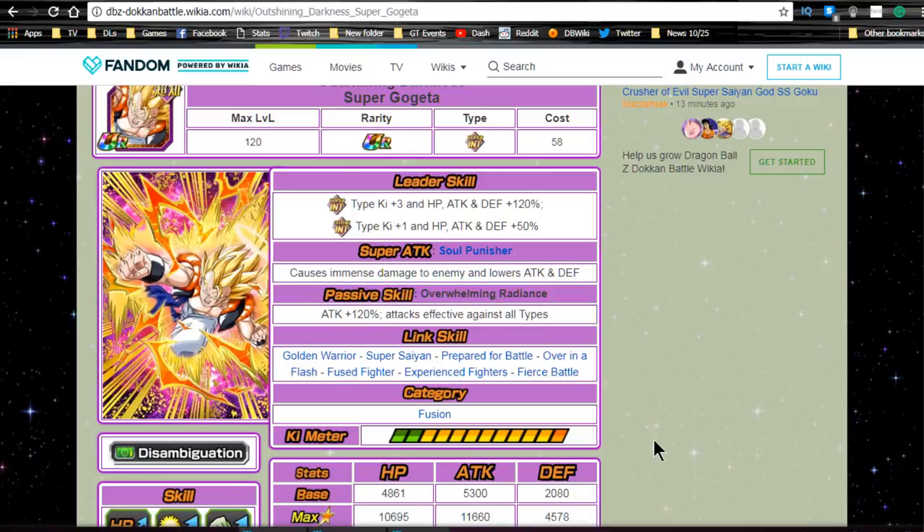On a Super Saiyan Gohan or LR Gohan team, he's just wild. Those are the three new card reviews for this banner. I like all these units — Janemba and Gogeta are definitely phenomenal. I don't know which one I like better because Janemba has great versatility in how he can be utilized, but Gogeta is just a powerhouse that destroys everything. Let me know in the comments below which ones you like better. Thank you for joining me, make sure to subscribe if you're new, and I'll catch you all later.